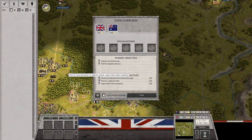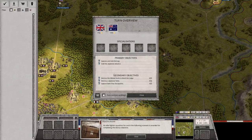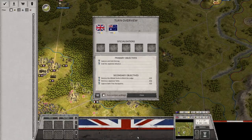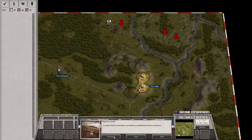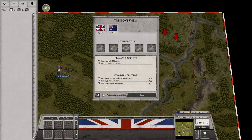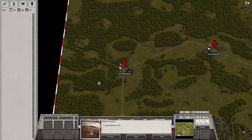Let's go through the secondaries. Destroy the hillside rocks to block the Ledge — an elite fighter squadron for use in the following scenario is awarded for completing this bonus objective. Destroy three Japanese tanks — a unique tank commander is awarded. And capture both Thai checkpoints — we'll get one specialization point for that. I'll definitely be interested in that.